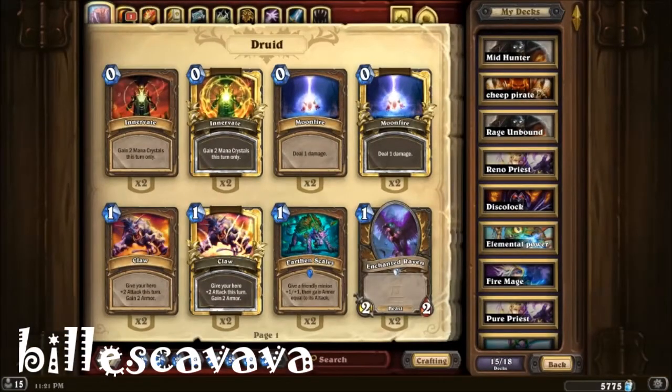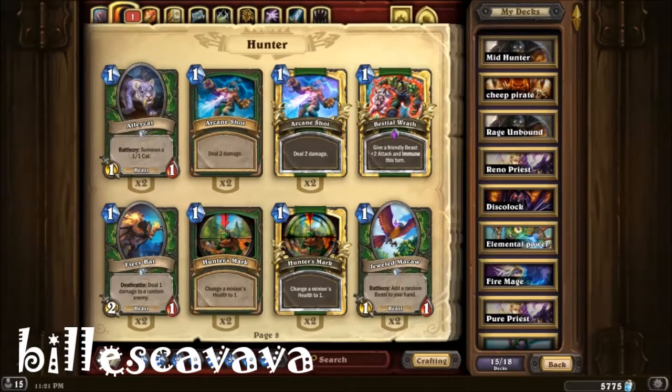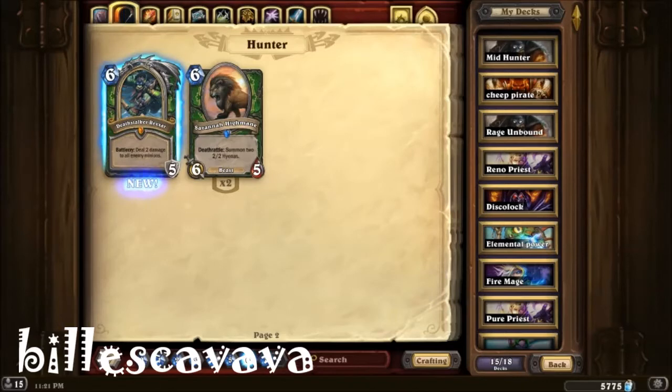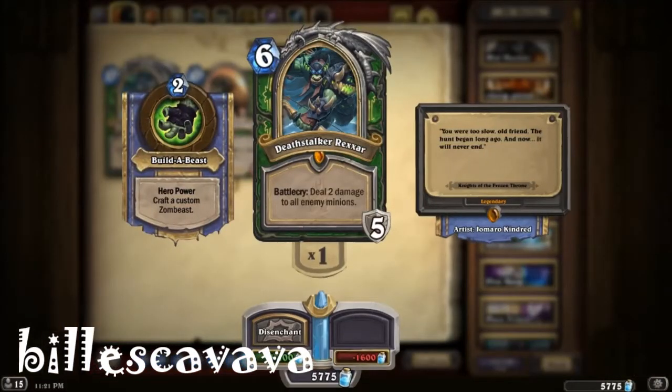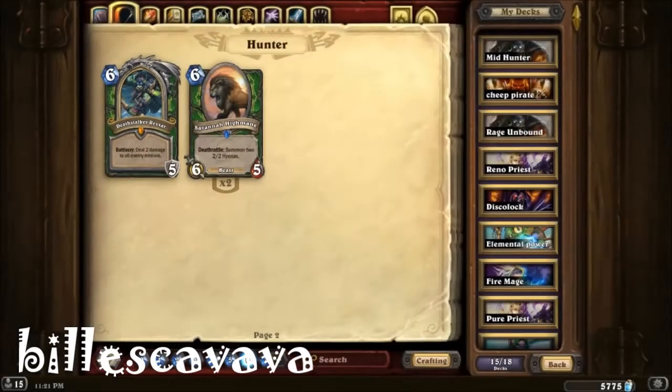Everyone got a prologue — you got to do a mission, got a free pack, and you would also get one of the Death Knights. I luckily got Rexxar. With Blizzard's new rule, you can't get duplicate legendaries — you can only get legendaries that you don't have, so I won't get him again. But there you go, there's Deathstalker Rexxar.